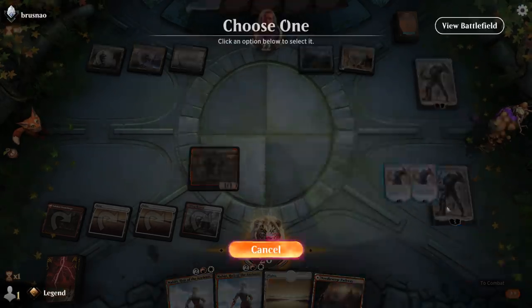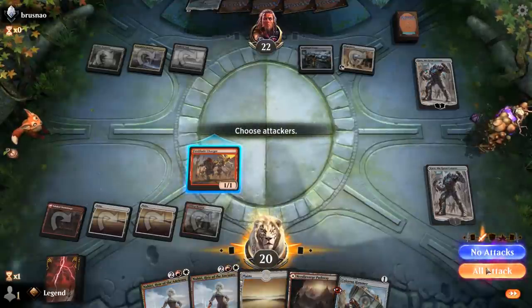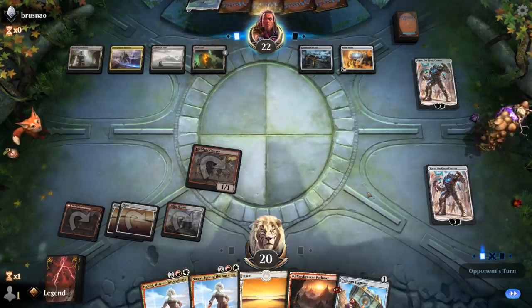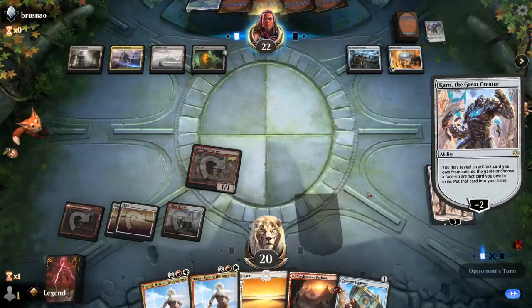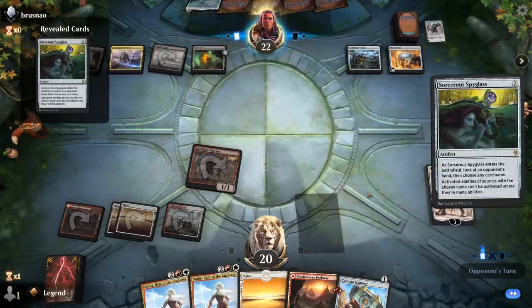Let's see if they have an answer for my Karn and Blast Zone. Blast Zone is actually quite good against my Colossus Hammer — that's a bit of an issue. I briefly had Sorcerer's Spyglass in my sideboard which would have been quite useful right about now to shut down Blast Zone. But we've got other equipment we can get. Karn gets Spyglass, which is gonna see double Nahiri which they can now shut down. That's too bad.